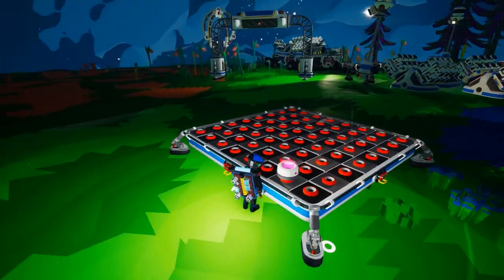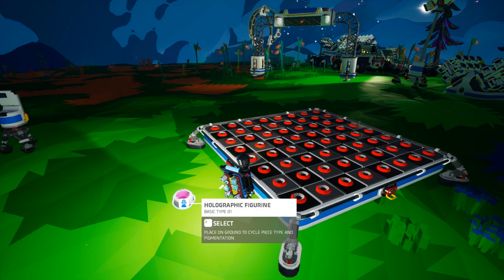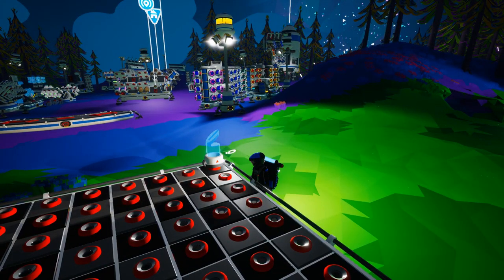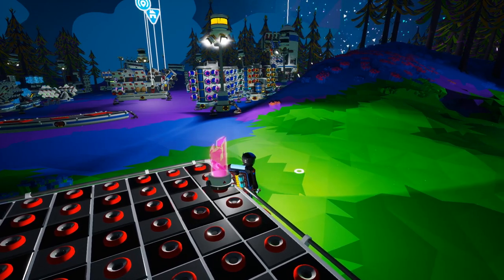Here you can see the figurine platform. You can unlock it with 6,000 bytes; it costs one iron, two steel, and one aluminum alloy to actually build. Also the exodynamic holographic figurine — the holographic figurine can be unlocked with 3,000 bytes, it costs one plastic to make, and you can build it in your backpack.